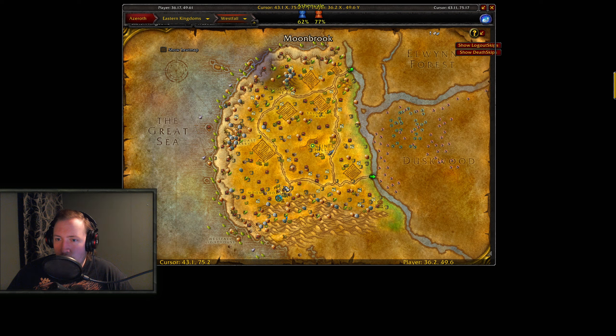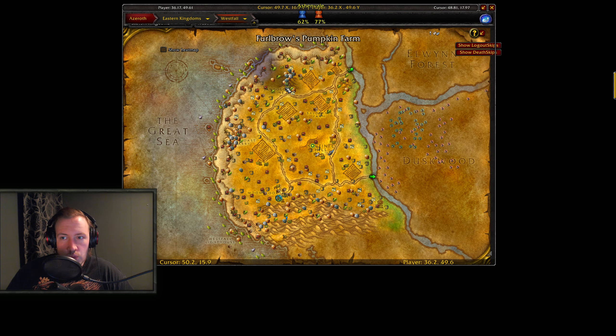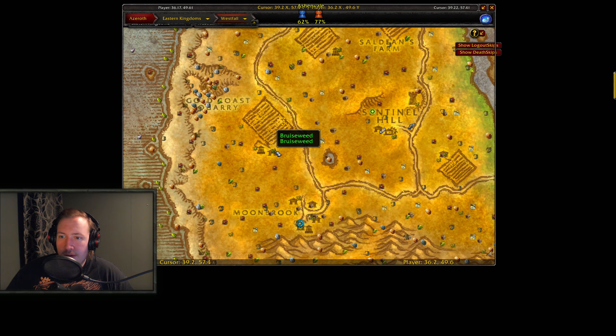There is one more place to farm — Westfall. In Westfall just focus on looting Briarthorn and Mage Royale. Do big laps around the entire zone, starting at one point, going all the way down to Moonbrook, over to the Rogue's Tavern, and then all the way north again. You can also loot Bruce Weed, but leave Peacebloom and Silverleaf alone. Grab Tin Veins and Silver Veins if available, but skip Copper Veins.